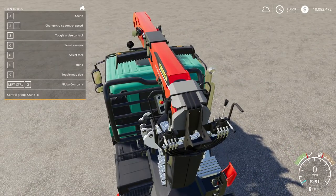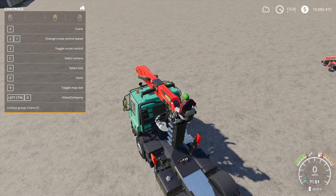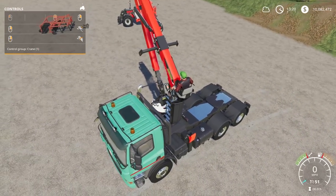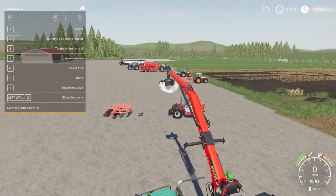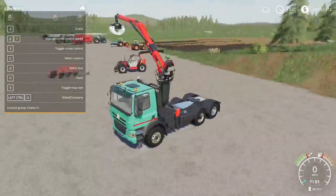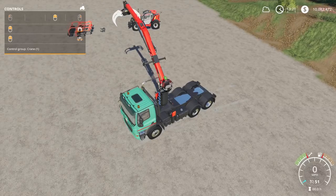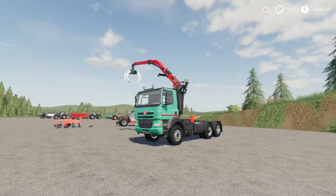Opening the help menu, you can hit X to operate the crane. The crane can be unfolded and moved around as needed. There are multiple camera views: in-cab, a locked outside view, and a free view. That is the Tatra Phoenix L Crane.